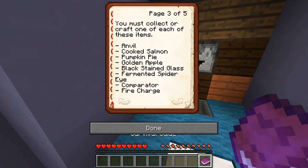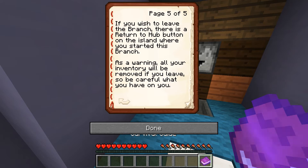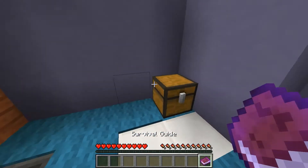You must collect or craft one of each of these items: an anvil, a cooked salmon, pumpkin pie, golden apple, black stained glass, fermented spider eye, comparator, fire charge. Once all the items have been placed in the collection hopper within the house - that one on the floor there - you will be able to gain the brown wool. Be careful - any items that are not part of the list that get tossed into the hopper will be deleted. If you wish to leave the branch, there is a return to hub button on the island where you started this branch. As a warning, all your inventory will be removed if you leave, so be careful what you have on you.